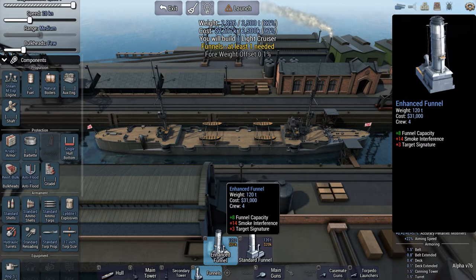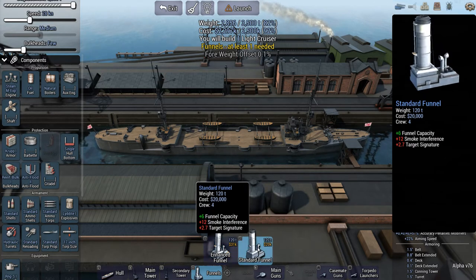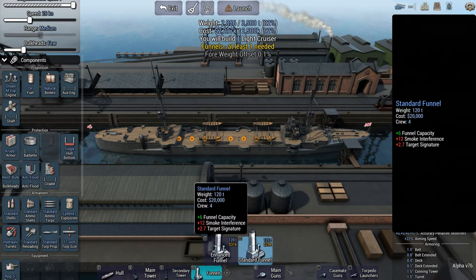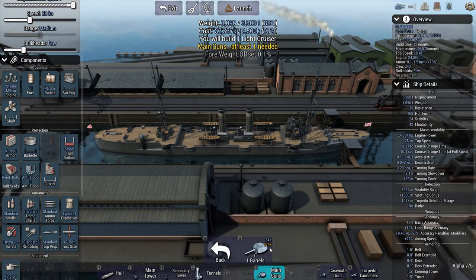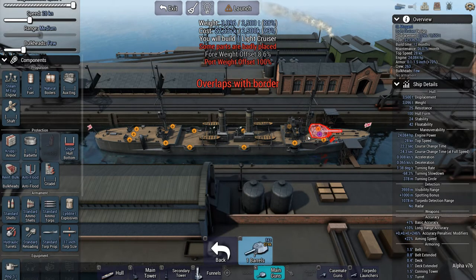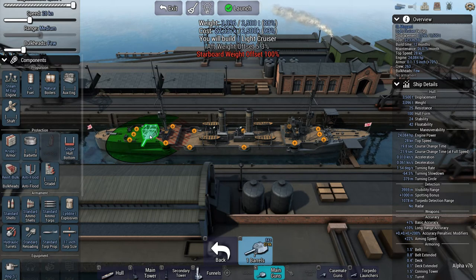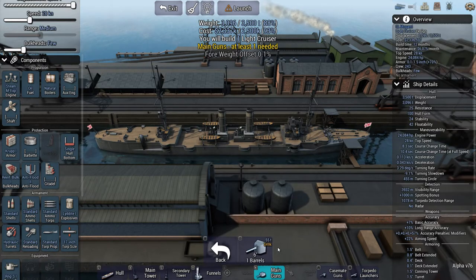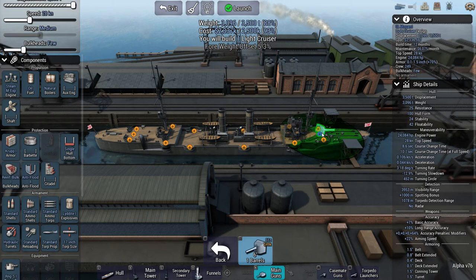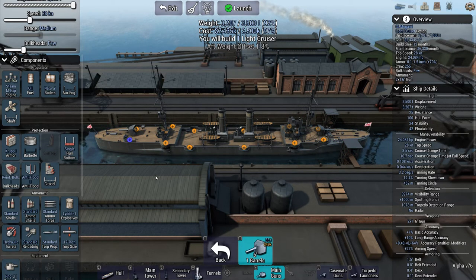At 120 tons for the main guns, the standard funnel is 11,000 cheaper at the same weight. We've got 3,000 tonnes and 500 tonnes to spare. We can't fit the 7-inch, so we'll go with 6-inch main armament on the bow and one on the stern.